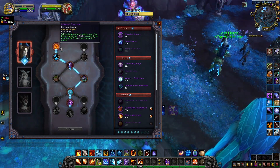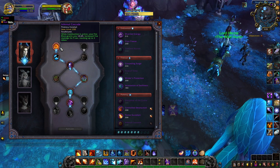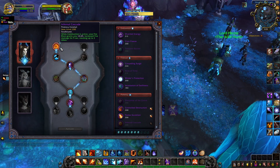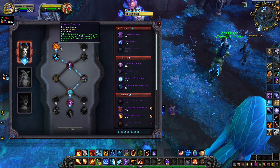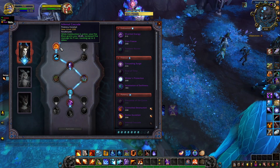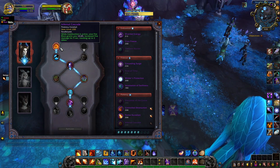Infernal Cascade is one of the strongest conduits in the whole game. If you don't have it already, you need to get it ASAP. It drops from Stradama in Plaguefall. According to its text, while combustion is active, your fire blast grants you increased fire damage for 5 seconds, stacking up 2 times.